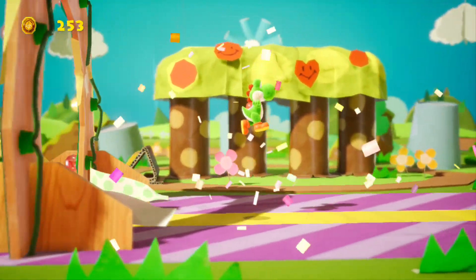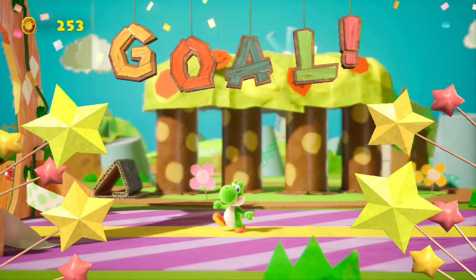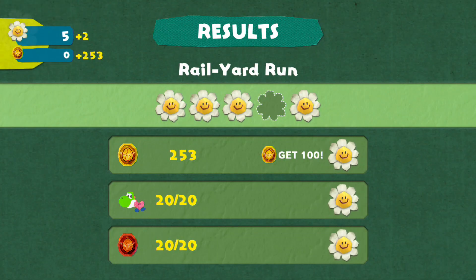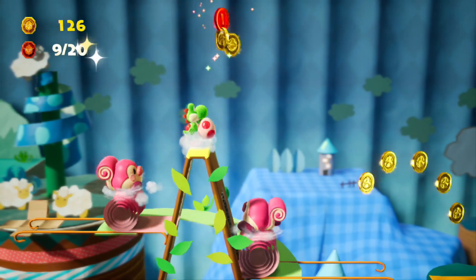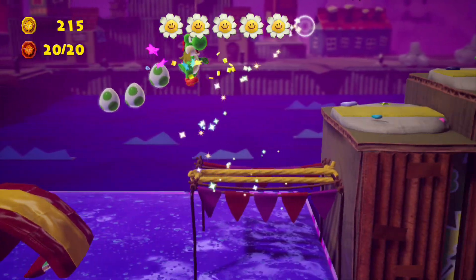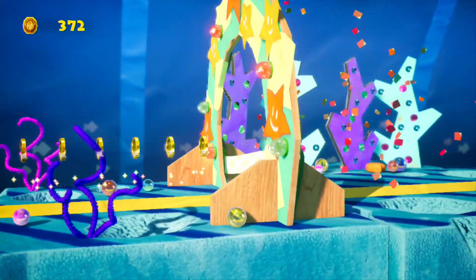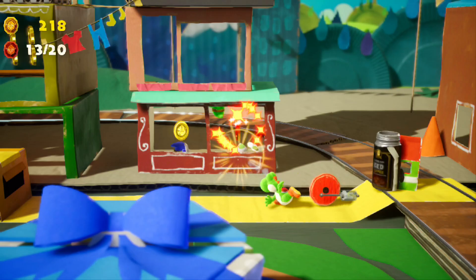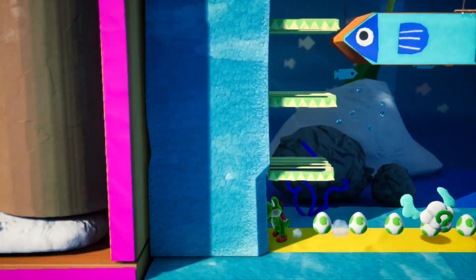While reaching the goalpost is designed to be completed by players of every age, doing so with 100% completion is not. Every level challenges you to find 20 hidden red coins, collect all of the smiling flowers, and reach the end with full health to get the best score. Objects can be hidden in the foreground, background, or just be invisible until you touch them — so good luck.